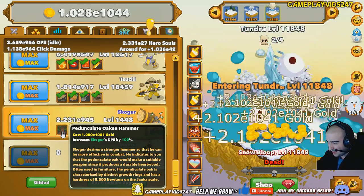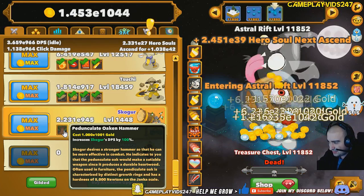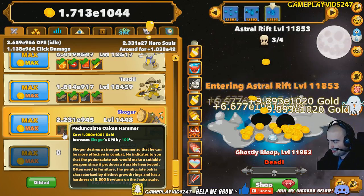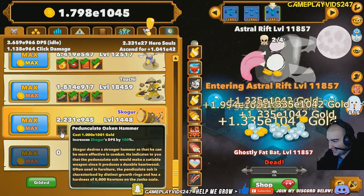What's this one? We have an ability here for Skogor — the Oaken Hammer. Zai has a stronger hammer, so he can be more effective in combat. I'll level him up for a 100% DPS increase.